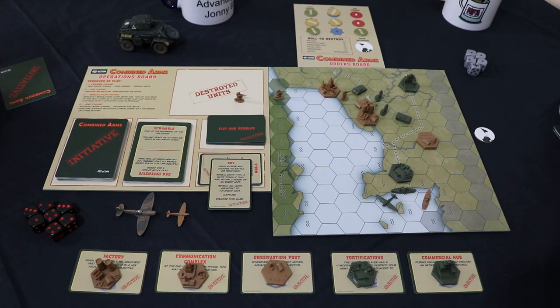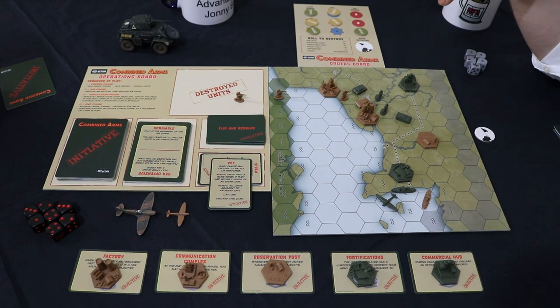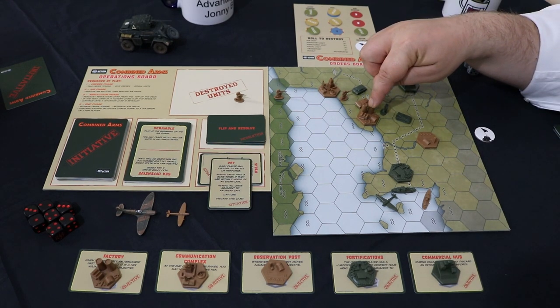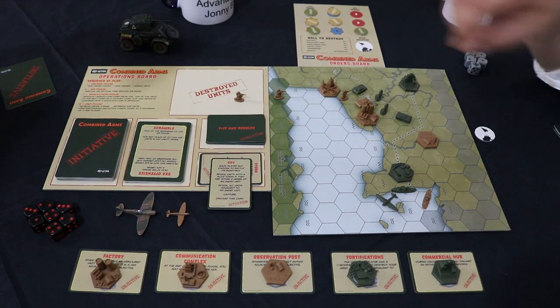Reveal units with a blitz token if they're within 2 hexes of an enemy unit. Reveal all units adjacent to an enemy unit. Capture. This card. Capture. Key point. We each have one unit adjacent to this. However, infantry is a trump card.